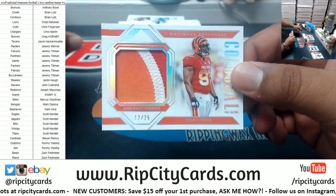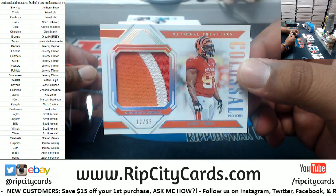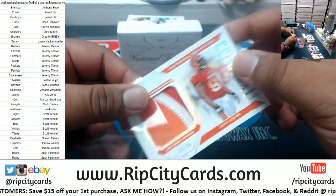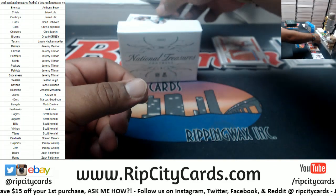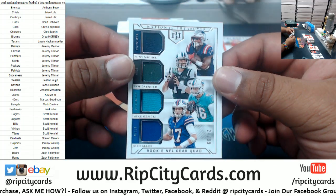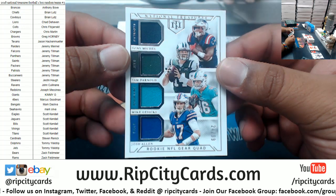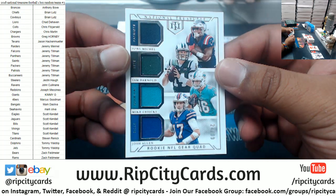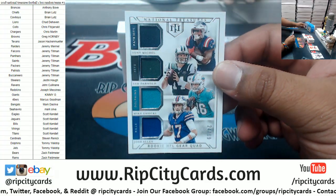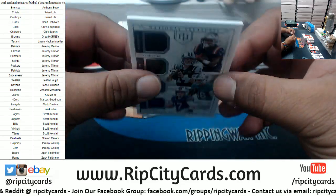Geno Atkins to 25 — nice three-color patch there, the Pro Bowl patch to 25, Bengals. Going to have to random this one. Rookie NFL Gear Quad Relics — we got Sony Michelle Patriots, Sam Darnold Jets, Gaseki Dolphins, and Allen Bills to 99. Does not go to majority owner, must be random.